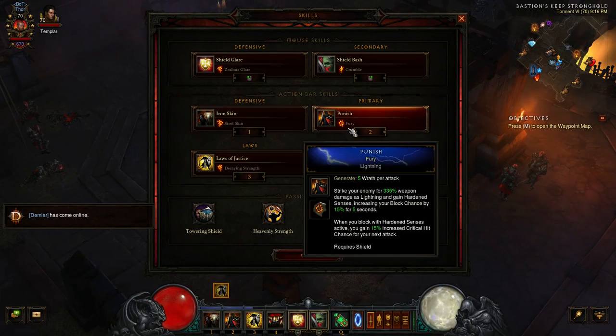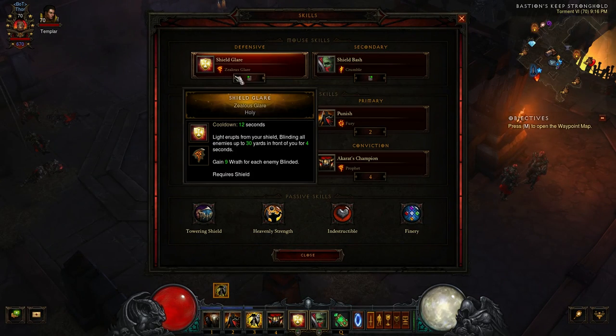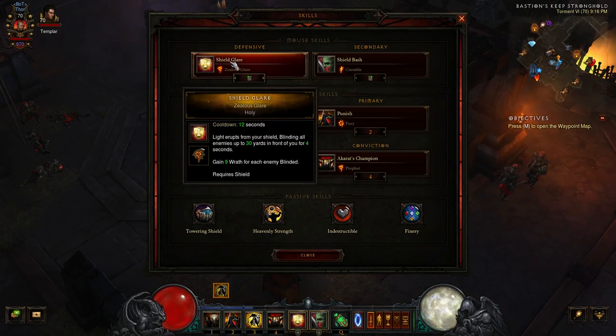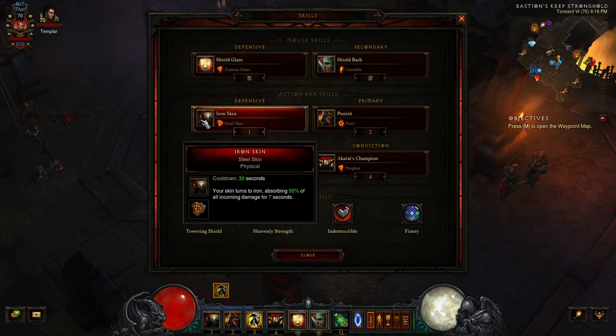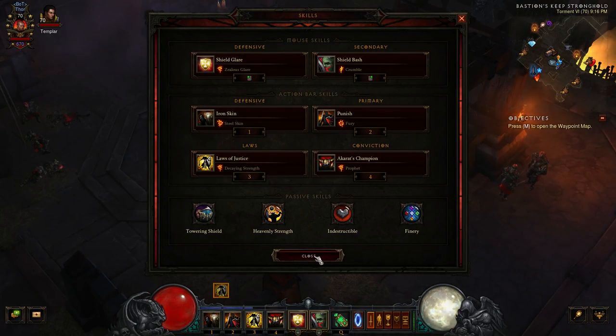That's the skills overview and the options you can run with. Shield Bash is going to be where most, or all, of your damage comes from. Shield Glare is nice because it keeps your Wrath up and also acts as crowd control. Iron Skin is your damage mitigator. There are a couple of options to do things a little differently.